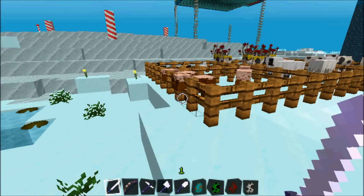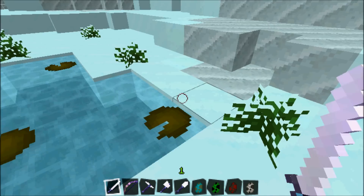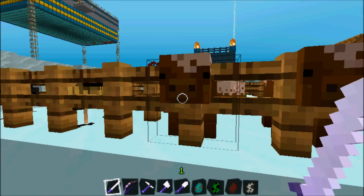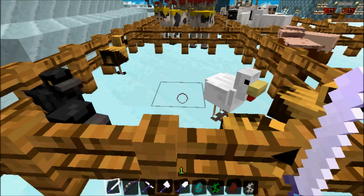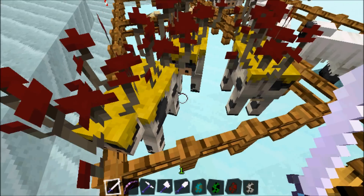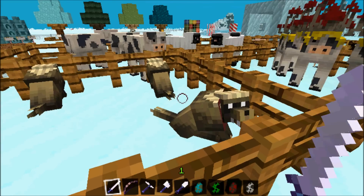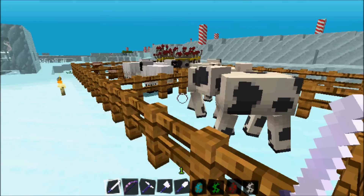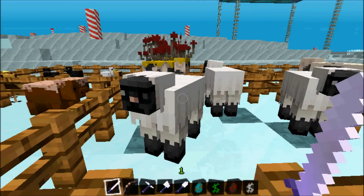Let's go brighten up the mood and see the animals. As you can see, even the ferns and the lily pads have a wonderful snowy addition. The pigs are still covered in mud — looks like the snow is not stopping them from playing. We got all your chickens in assorted colors. We got your mooshrooms with some mushrooms on their back, your cute wolves who are growling at me for some reason, and over here we have your cows and finally the sheep still eating the grass.